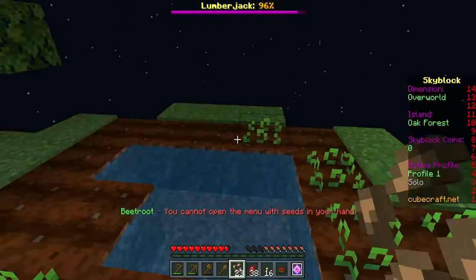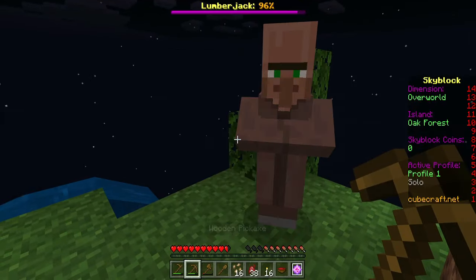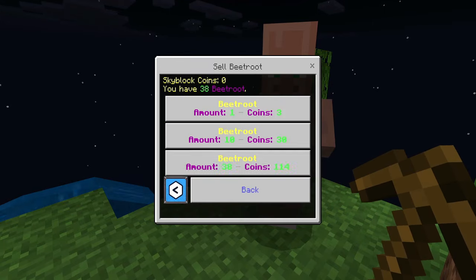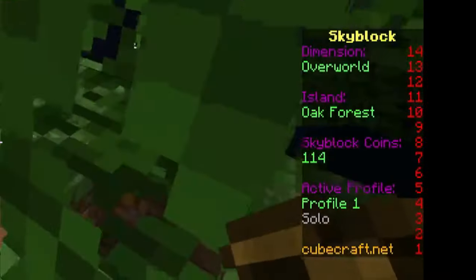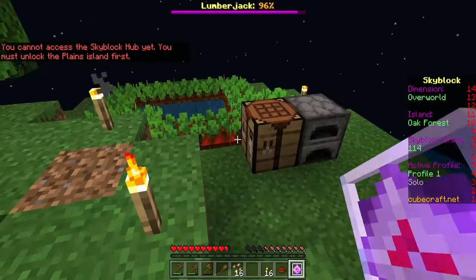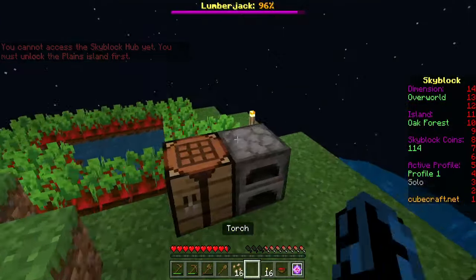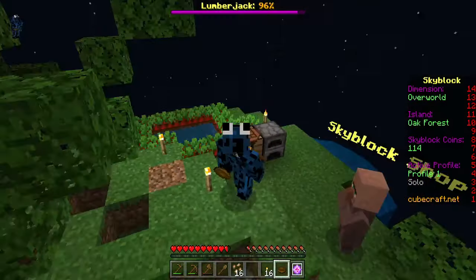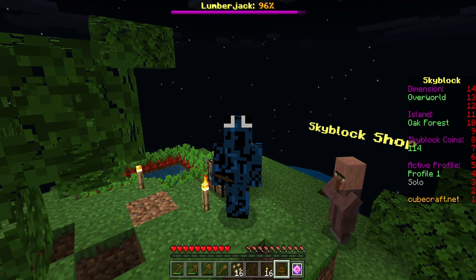I'm pretty sure we can sell some stuff, so just before the video ends let's see if we can sell stuff. Sell items — sell all beetroot — and we have 114 Skyblock coins! You can see on the right, we have 114 Skyblock coins, which is great. I think if we go to the Skyblock hub — 'You must unlock the Plains Biome first' — huh, okay, so I guess we can't go to the hub yet. So I guess that's it for this episode. Thank you guys all for watching, hope you did enjoy. If you did, please consider liking, and if you are new, subscribe. Hope you guys have an awesome day, bye, see you next time!